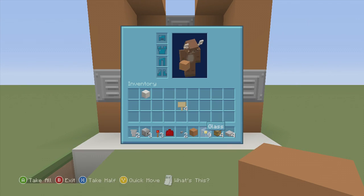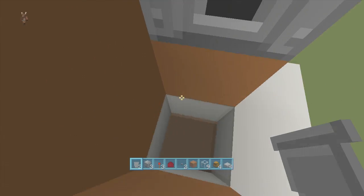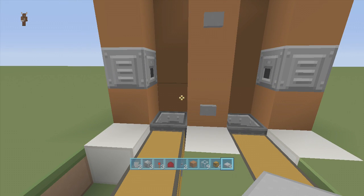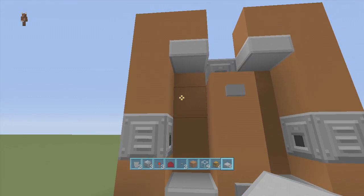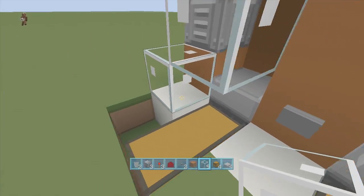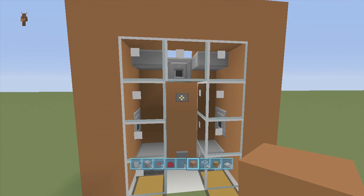Since this is our pig version, delete these two bottom blocks. Facing the outside block, put a hopper going into the block — make sure the hopper opening faces this way. Do the same on the other side. Delete this block, then put two chests — one, two — same thing on the other side. On the inside, since this is our pig version, place a slab right above your hopper and another slab up here. Then take your glass and fill it in all the way around to hide all the redstone.